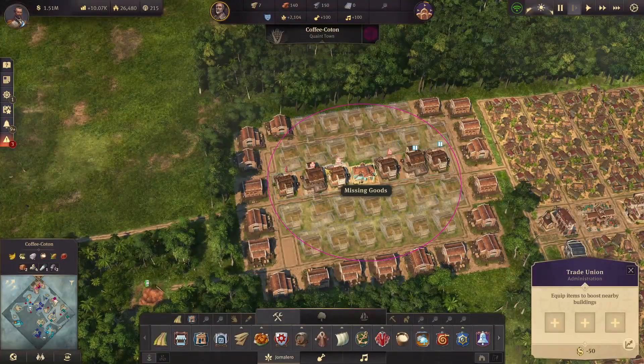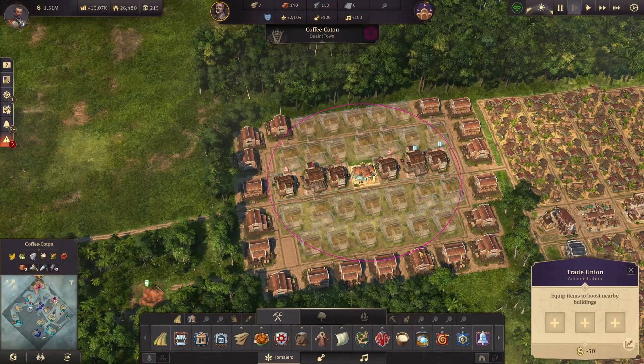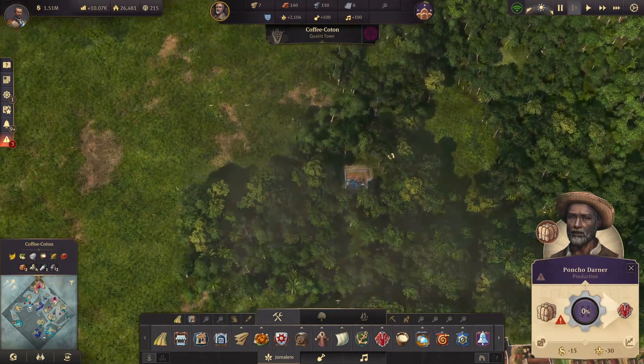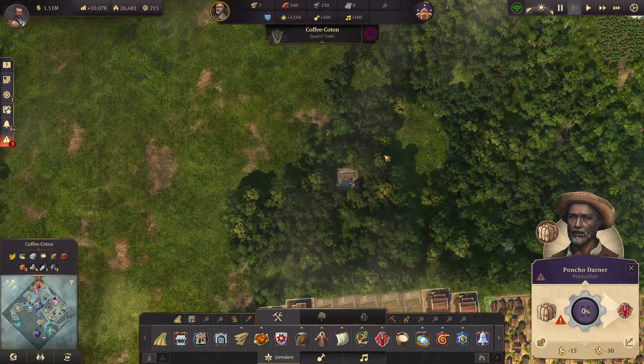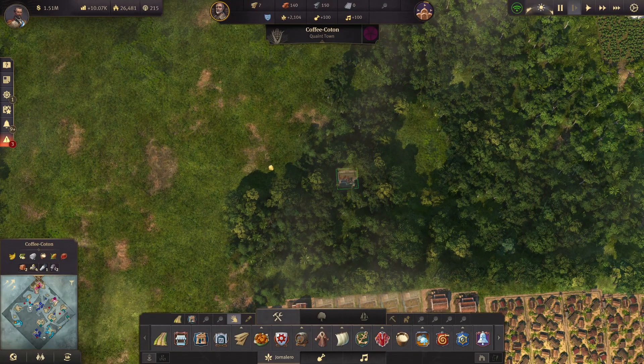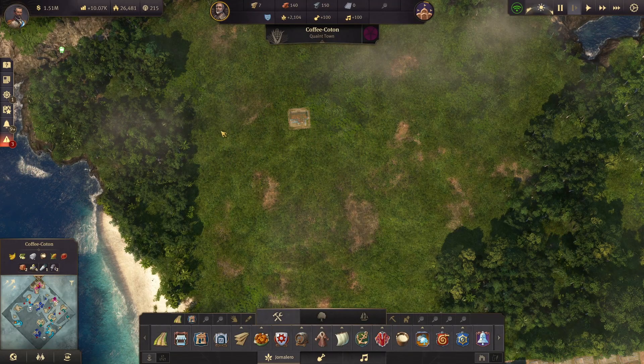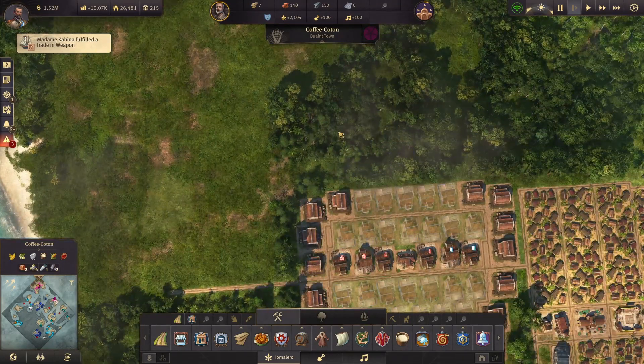We started playing with trade unions in the last episode even if this trade union is empty for the poncho — the poncho darner. So let's make a new one now just on the alpaca wool. I will actually not put it just next door; I'm going to put it in the middle of nowhere to just build it, and then when I've built it perfectly I'll move it exactly there.